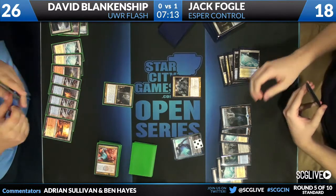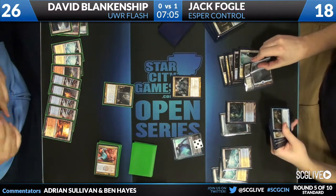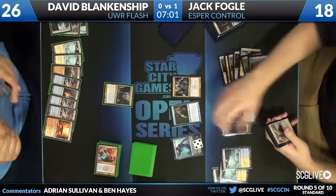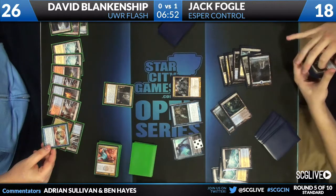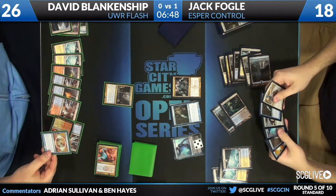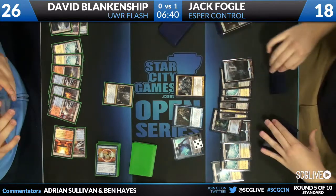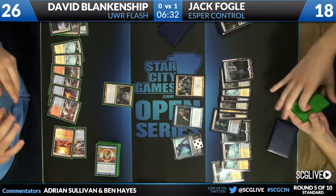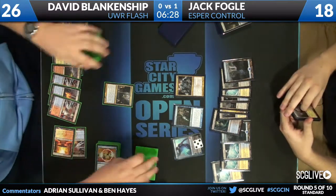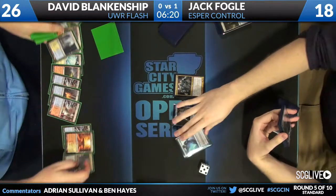And we do see Obzidat — however you say their name — coming down and draining for two. So Jack might be winning both the damage race and the library race. A Snapcaster Mage comes down, doing really whatever it wants. Devour Flesh to take out that Geist, and a concession from David. Jack — not many cards left in David's library. Jack in the comfortable position to have two different ways to kill David. That's game. It looks like Jack takes the match 2-0 with Esper Control over Blue-White-Red Flash.